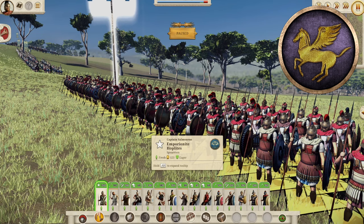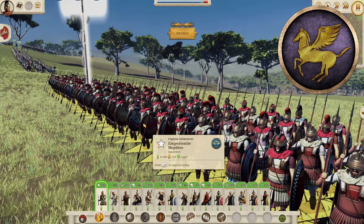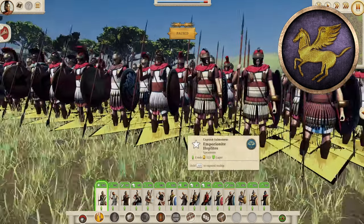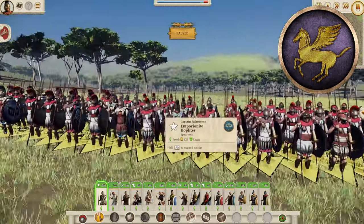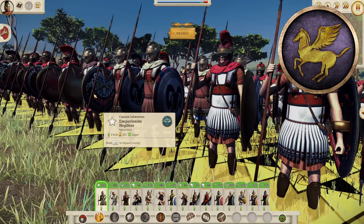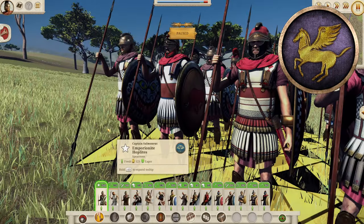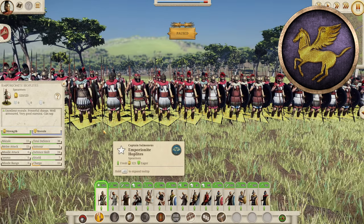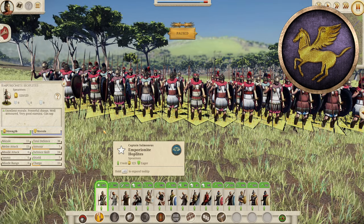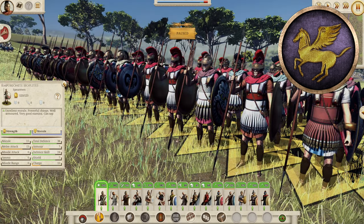First are the Mediterranean Greek city-states. We start with Emporion — a Greek trading colony around Catalonia in Spain. They get the Emporionite Hoplites, which look so cool — red is the color of these boys, trying to compete with the Romans. They have 15 morale, 13 melee attack, and a total defense of 38 — so actually a bit better defense than most normal Hoplites with two extra defense. Now let's talk about the Siceliot units — the natives of Sicily.